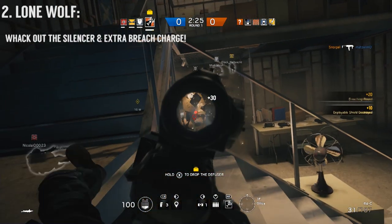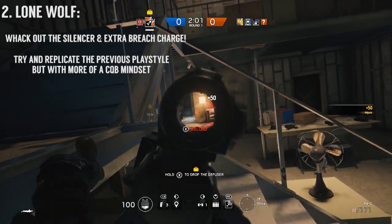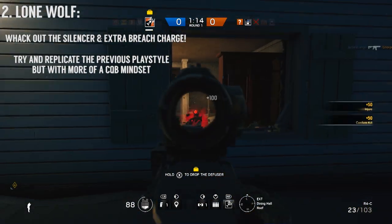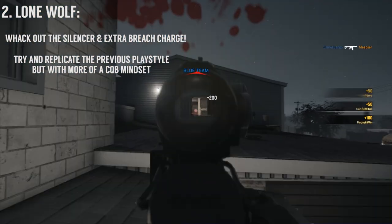She can also be played as a sort of lone wolf, where you pick up an extra breach charge and a silencer and move into an alternate location to put the enemy in a crossfire. This is considerably more close quarters than the previously mentioned technique and normally involves you breaching on a floor that's either above or below the target area.